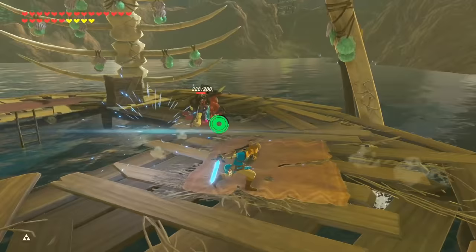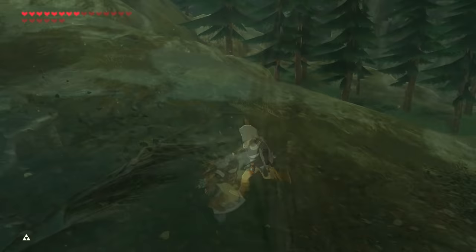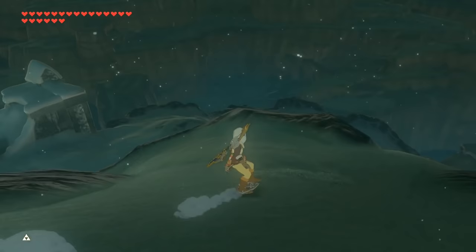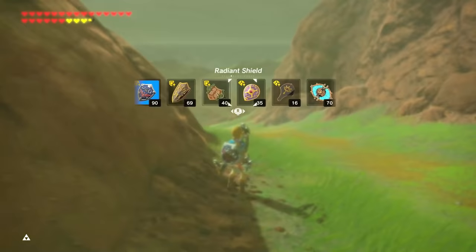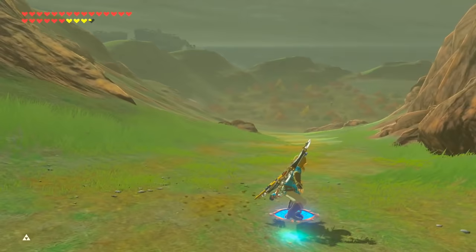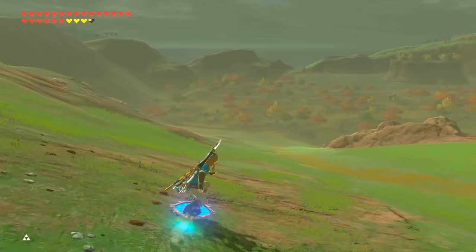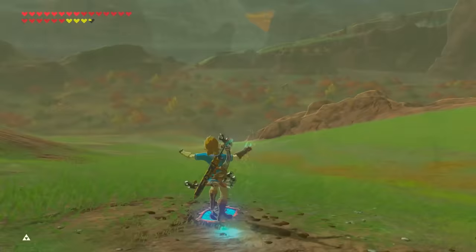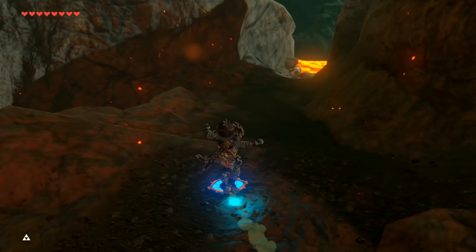Another useful hidden move can be found within the game's shield surfing mechanic, where pressing and holding the R button will allow you to perform a quick turning drift, which can let you move around tight spaces like down small mountain paths with ease. If you do plan on surfing a lot, I recommend the ancient shield that can be purchased from the Akala Tech Lab, as not only does it last 5 times longer while surfing than most other shields, it boasts a friction rate that is 10 times less than other shields, making surfing on rocky or friction-heavy surfaces abnormally speedy.